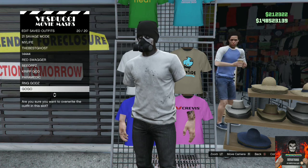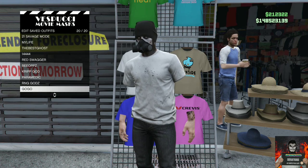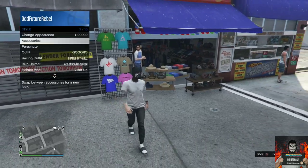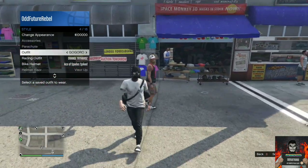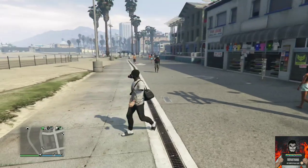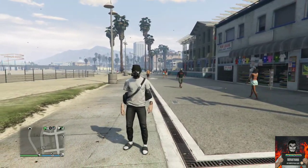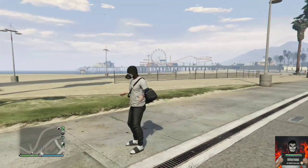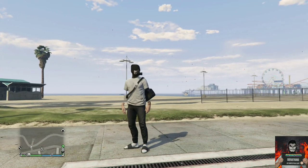Once the mask store opens, save this as an outfit. Back out from the mask store and walk away at least five feet. Open the interaction menu, go over to style, and apply the saved outfit we just made — and you should see the black duffel bag transfer over to this cool invisible arms try hard outfit. Remember to hit that like button and subscribe.